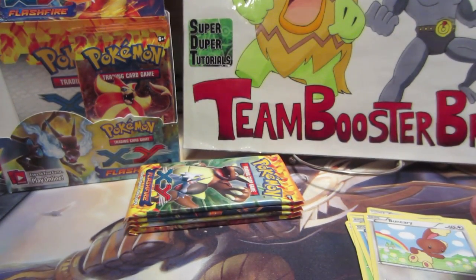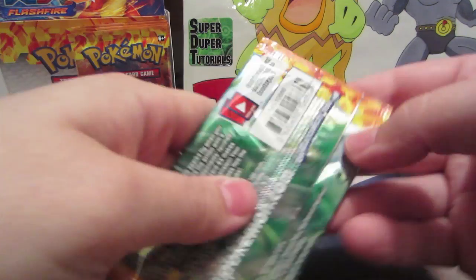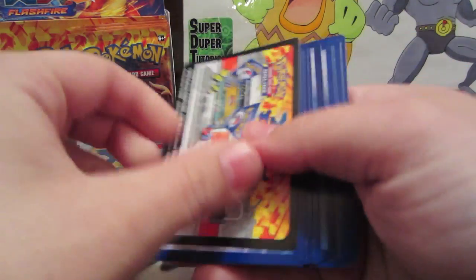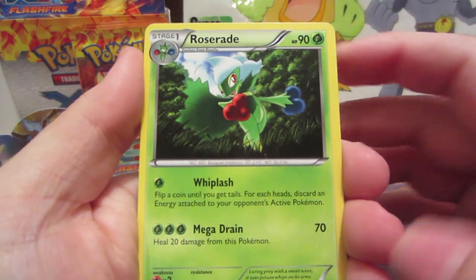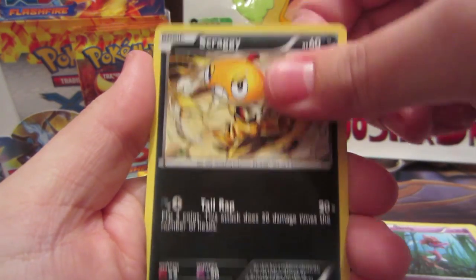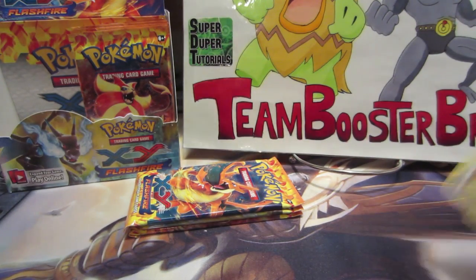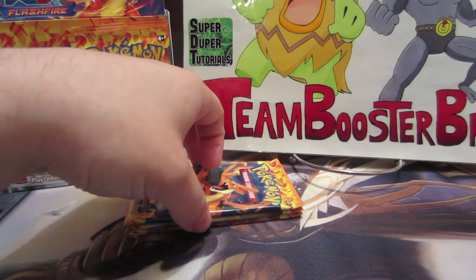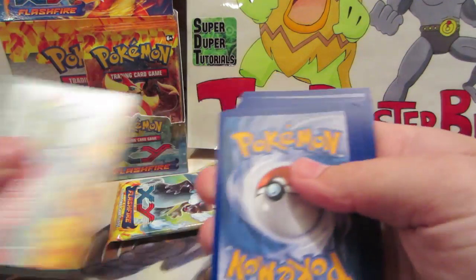Moving on, we've got four packs left. The ratio for EXes is four per box, so I'm hoping I just hit that. We got Roserade, Trick Shovel, Fletchinder, Sneasel, Seedot, Scraggy, Foongus, Miltank reverse, and a Pidgeot rare — I actually don't think I had it in rare form yet, I think I just had it in reverse. Oh, I already have one — kind of annoying.